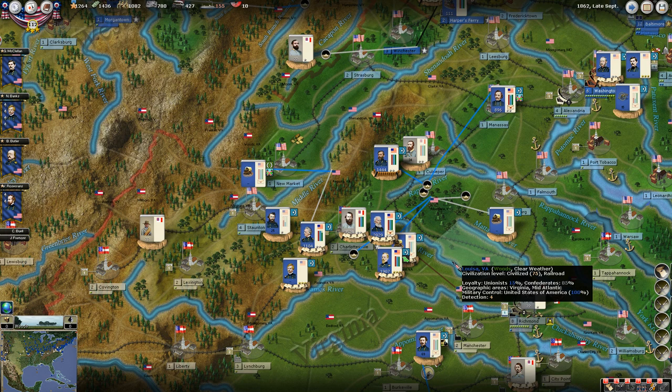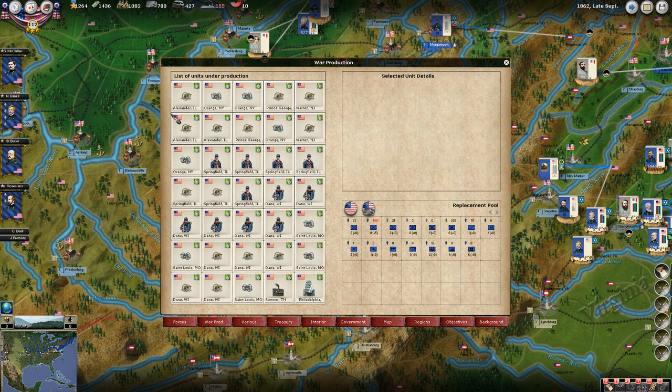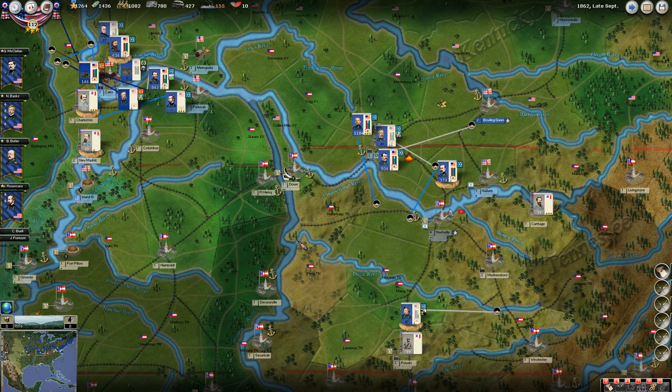Late September 1862 - we got all our orders done and we were going to build a bunch of troops, that's my recollection. So let's see what we have. Currently in the pipeline we have lots of artillery coming in, and 11 infantry coming in in the west. So that's not looking too bad out there.